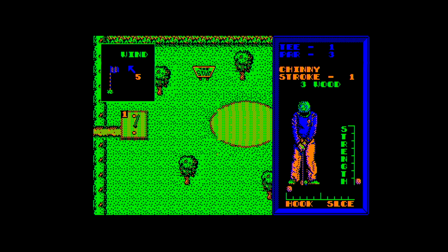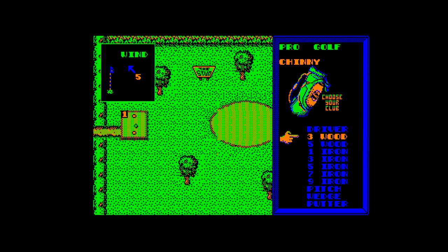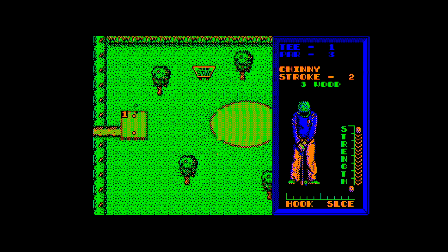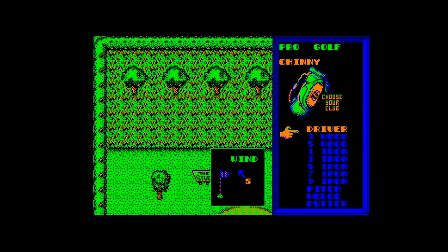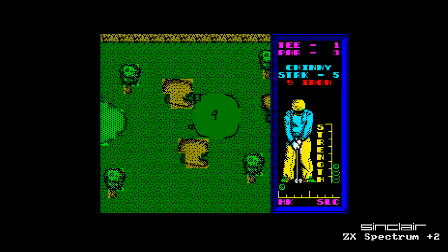I go for a three wood — it doesn't tell you the distance and you have to use a little line to aim. I've sliced it and missed. The game tells you what the wind's doing. I've hit the ball off the course because when you come to hit the ball a second time, the little aiming arrow resets to 12 o'clock.